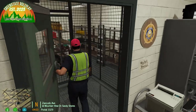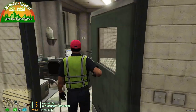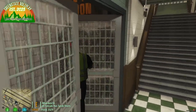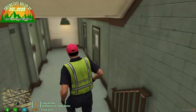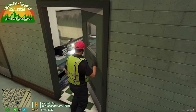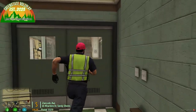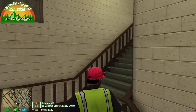There are more holding cells on the back side, a security guard station, and an evidence room for the sheriff's office. There's also an interrogation room with a listening area and the interrogation space itself.